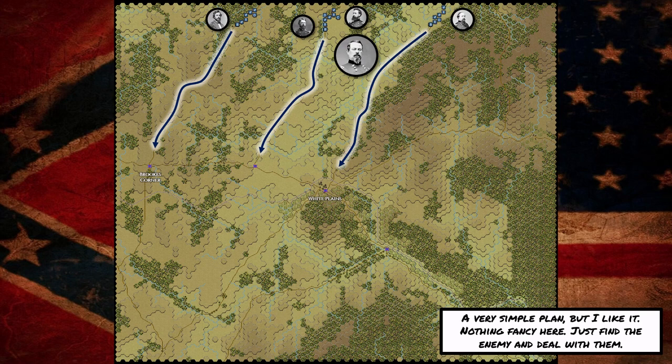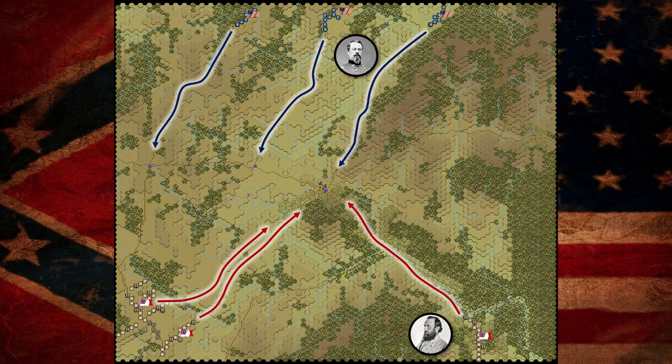Putting both plans on the map now, you can see the Confederates are moving directly towards White Plains to concentrate there, and the Federals will be moving on three separate objectives, hoping to capture at least two but ideally three. It seems pretty obvious that the main battle will occur in this area. How long it takes for the Federals to realize there are no real Confederates at Brooks Corner or Midway remains to be seen — and which direction the Confederates will attack once they reach White Plains we also have to find out. So let's get to it. The battle begins.